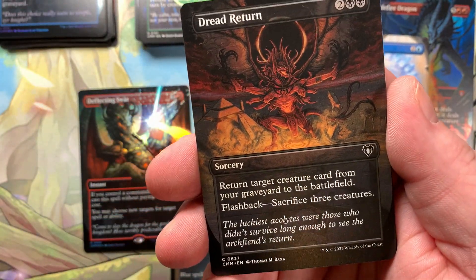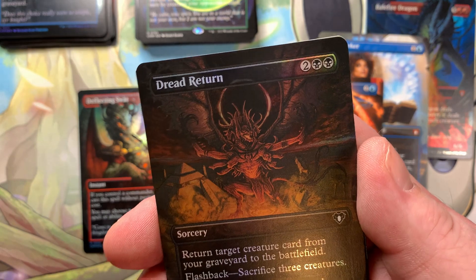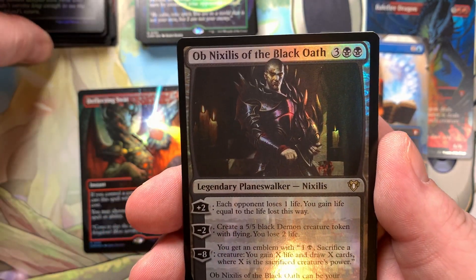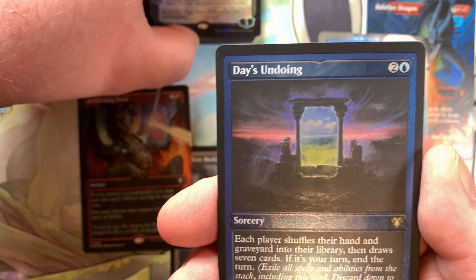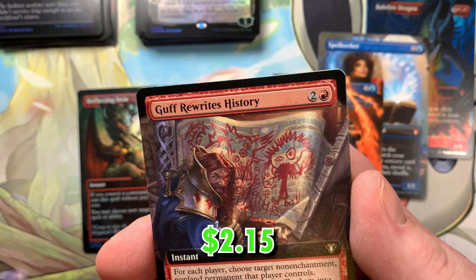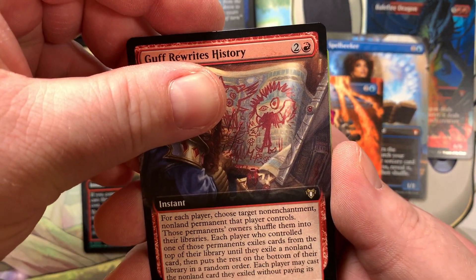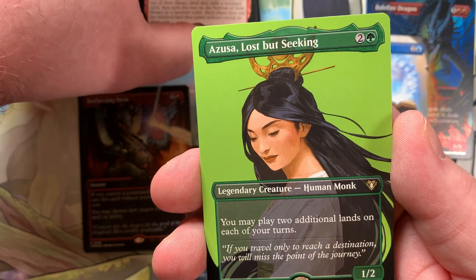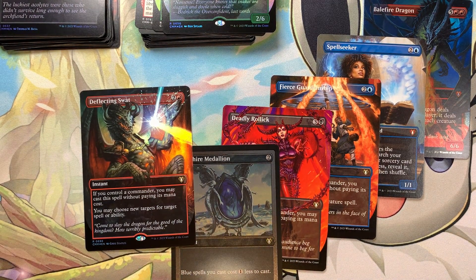This is our last pack of the video, last pack of box number two. If we can get like a Lotus or a textured foil out of this, this will be quite the box — getting the Deadly Rollick, Deflecting Swat, Obscuring Haze, Sapphire Medallion, that's pretty good so far. Fact or Fiction with Joyra on it. Dread Return, Tatiova in the back right there. We got a rare — Ob Nixilis, Planeswalker for our first rare. Another rare — Day's Undoing for our etched. Another rare — Guff. We are getting so many Guffs — three so far out of two boxes. Another rare for our borderless — another Azusa. And we have Orn Frost Fang.